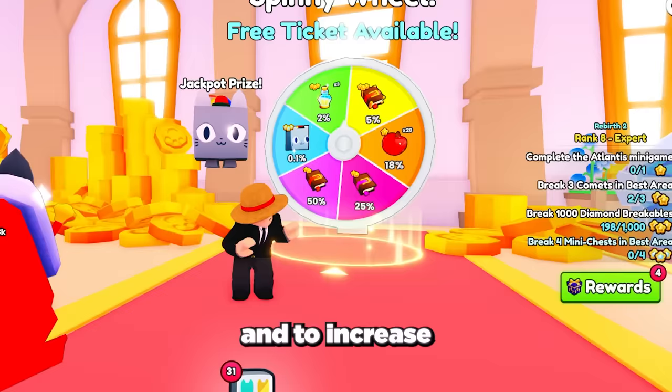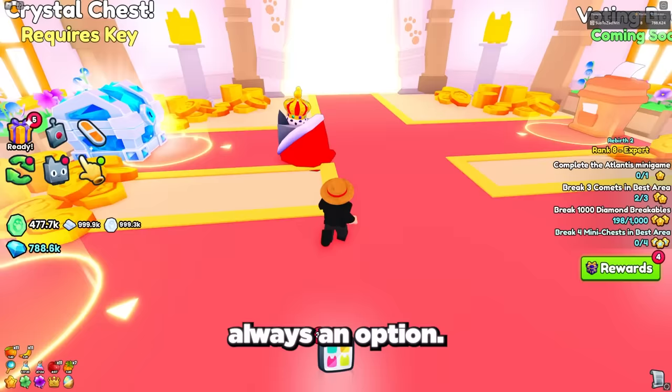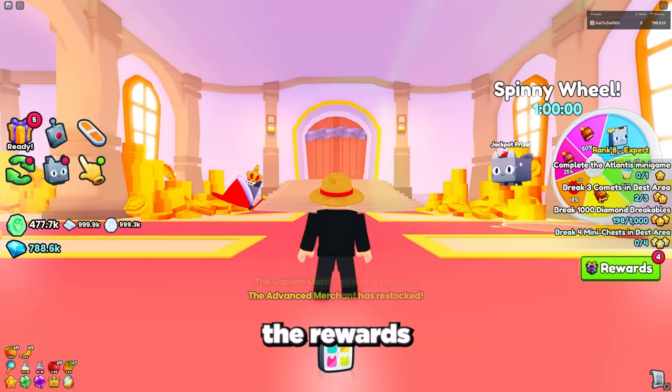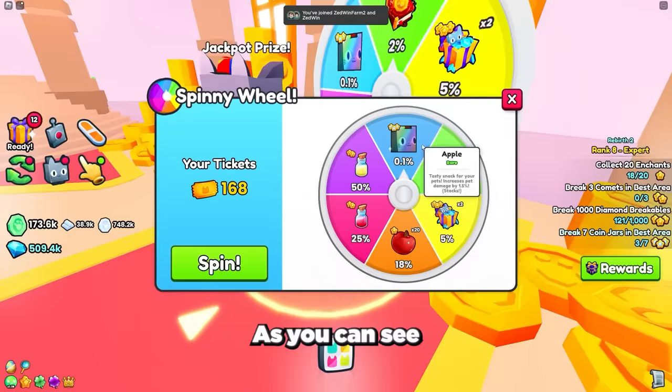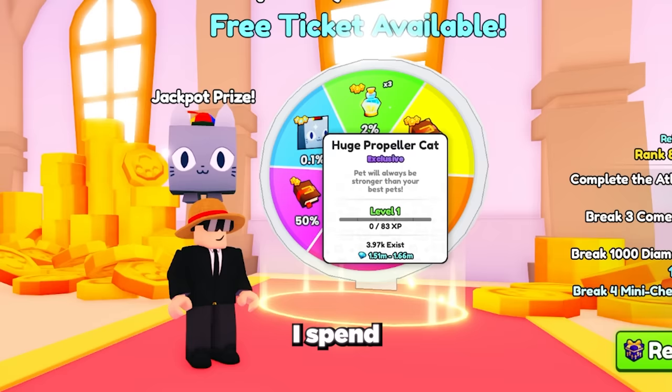To increase my chances even more I used a secret new tip that means you can always spin for the propeller cat. The rewards on the Spinny Wheel are random and the huge pet isn't always an option, but if you go into the trading plaza and then go back into the castle area, the rewards on the Spinny Wheel refresh without having to spin the wheel. Using this method you can go in and out of the trading plaza until the huge propeller cat — or even the rainbow propeller cat — is an option. This way I can 100% guarantee the huge pet is always an option every single spin.